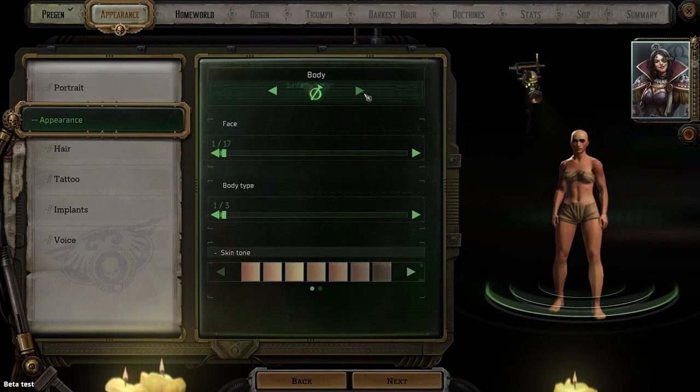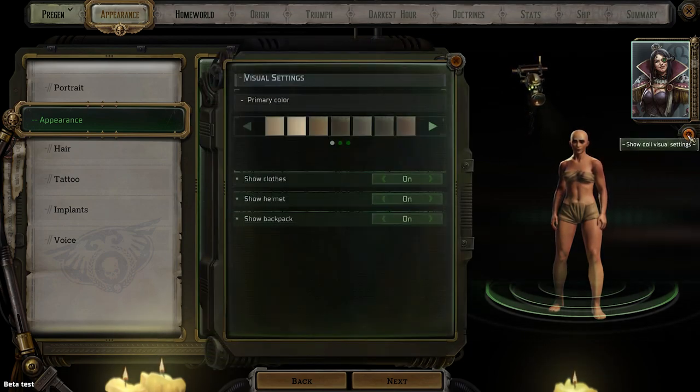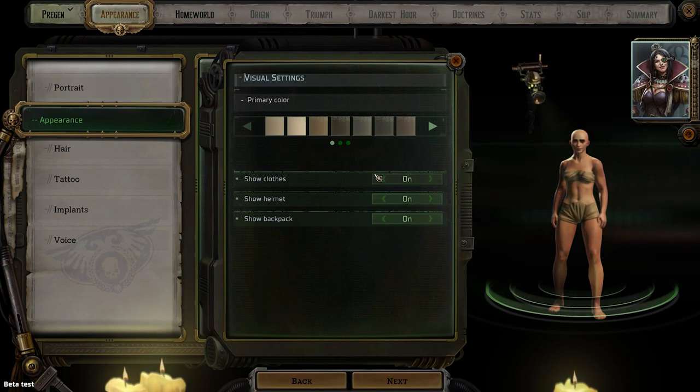Looking at the body options. We've got at least 17 faces to start. There's a 'show doll visual settings' option — I assume that's for when more gets added or as you continue on. And then — wait, you can change your underwear color? Stop it. That's so good. Okay, let's go with this for underwear color. Don't ask me why that's what we're doing.